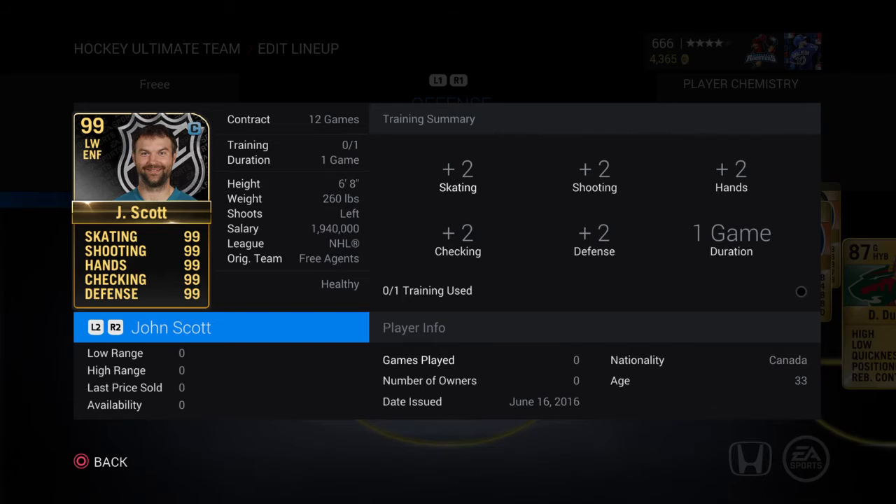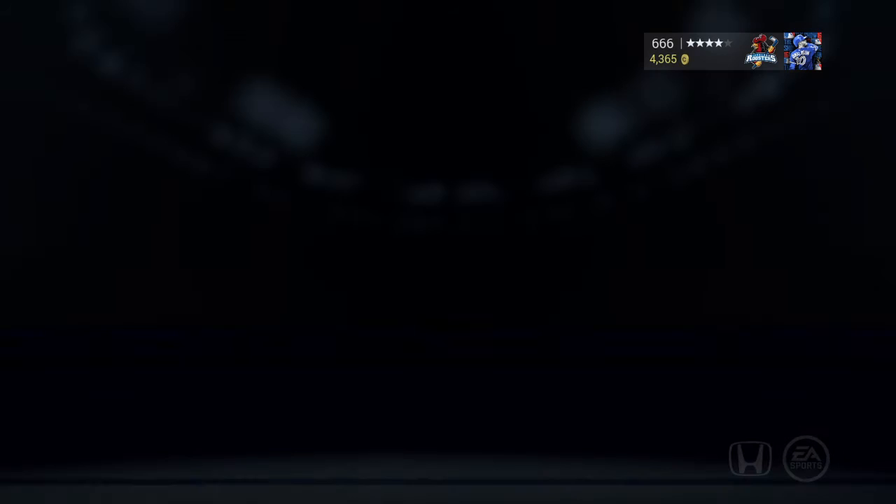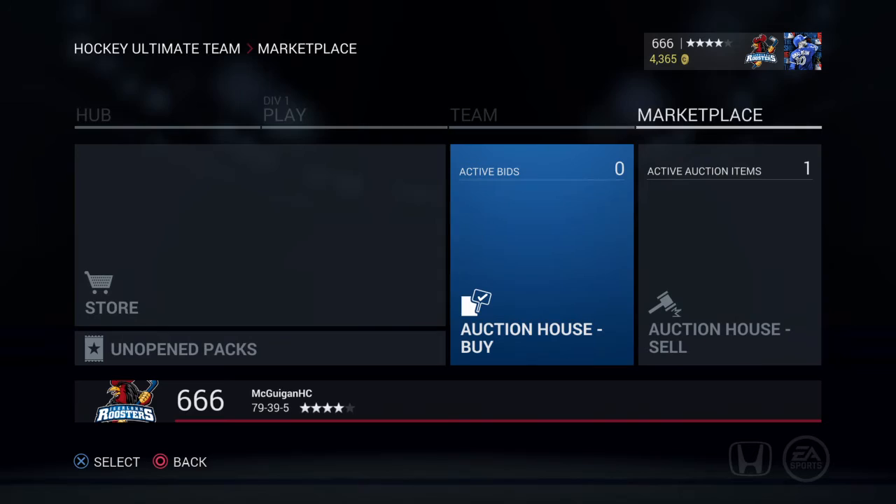There he is — 99 everything. I slapped the captain card on him because why not. I also put Scott Hannon on. I'm gonna try to play a couple games; I haven't played a HUD game in a long time. I want to see if any other people have this John Scott.